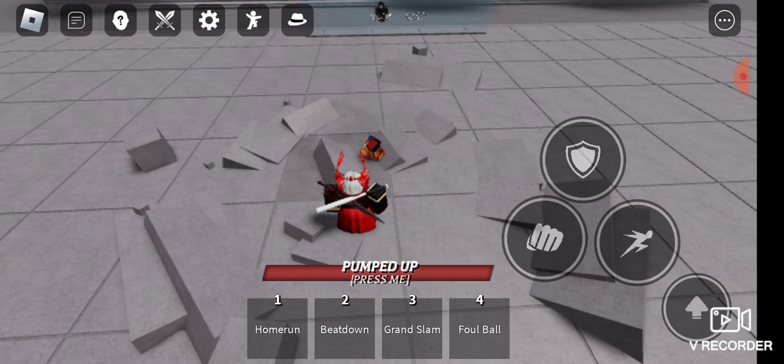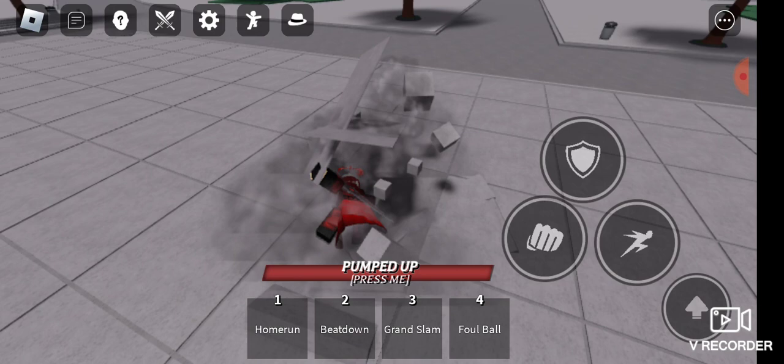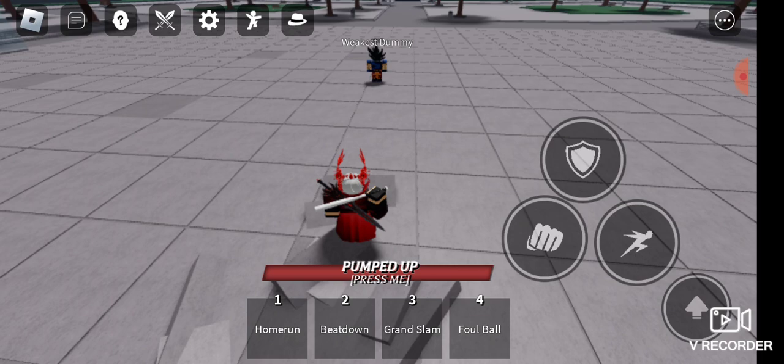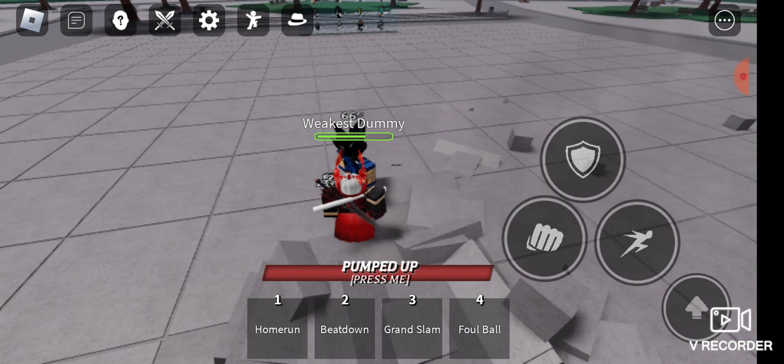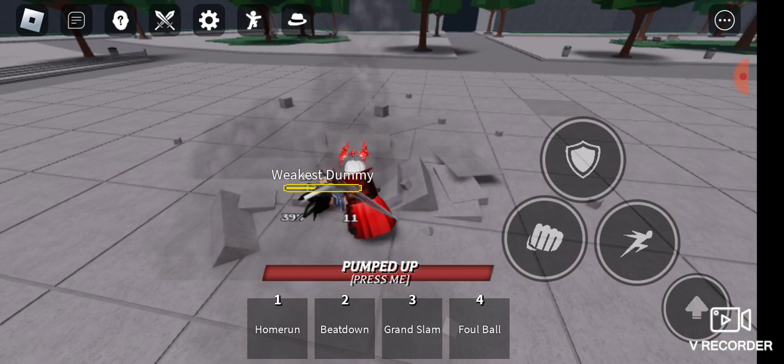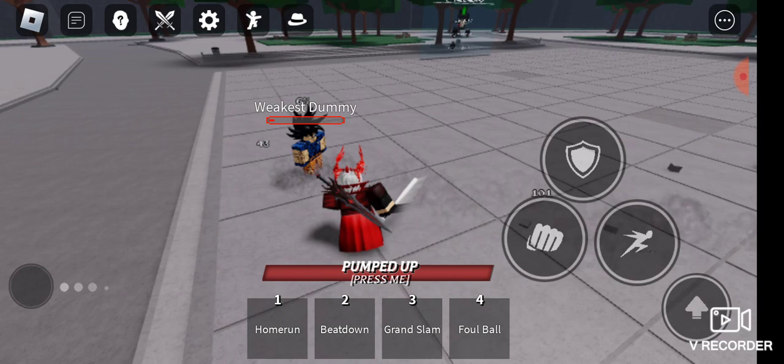Now ground slam. It's a long range attack — it can jump right over things. Holy shit, this is such a good goddamn move. I'm gonna try to put a combo in this. That's a pretty good combo right there.